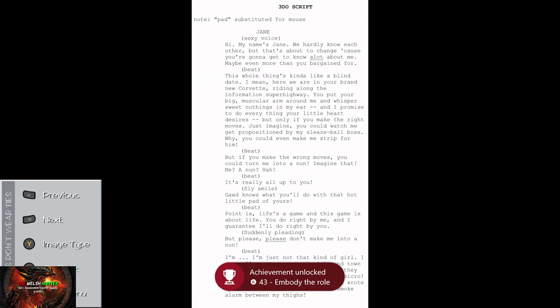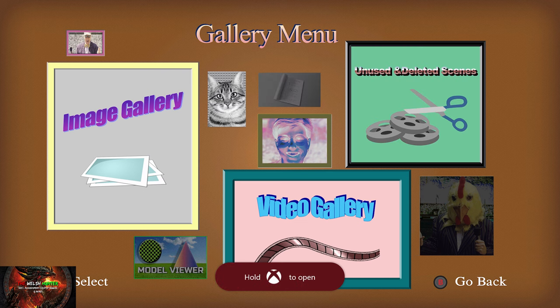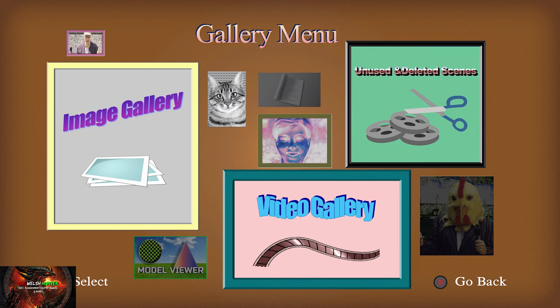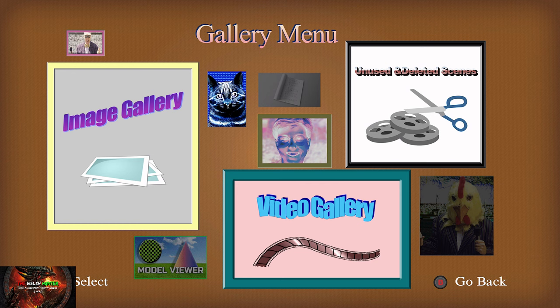That'll be the next achievement completed. Press B to go back, then go left twice to get back to the image gallery. Now go right, right, up, right — so that's right, right, up, right — and you'll basically be on the cat. Now you just have to keep spamming the A button for about 30 to 50 seconds; it's all random when it actually pops up. You're just going to keep spamming the A button on the cat until it barks, and that'll be that achievement done — make the cat bark, because why the hell not?